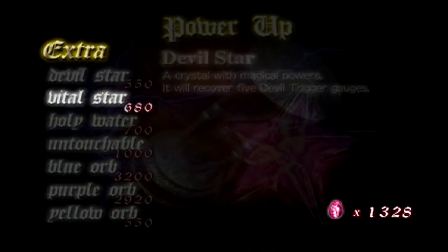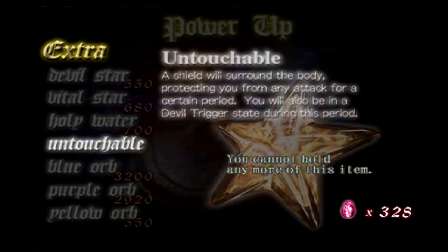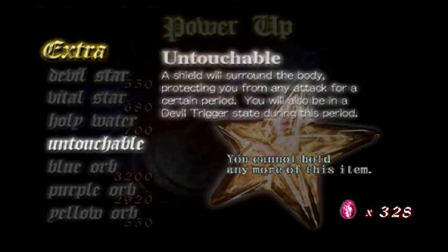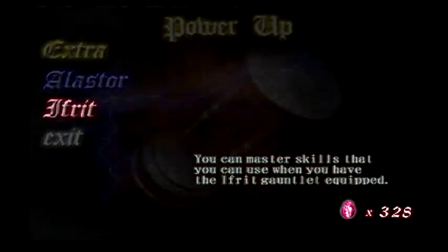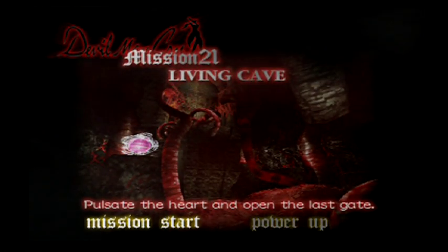All right, welcome back guys, ApeskullGamer back with some more Devil May Cry. Now we're going to purchase the Untouchable — you'll be able to be in a state of Devil Trigger during this period. I'm holding onto this as much as I can because I'm going to use it for the final battle. Yes, that is what I'm going to try to use it for — that's our goal.